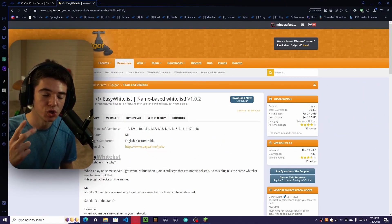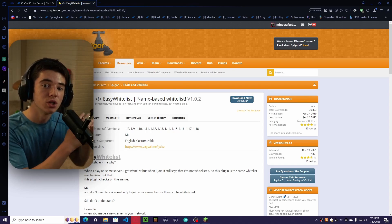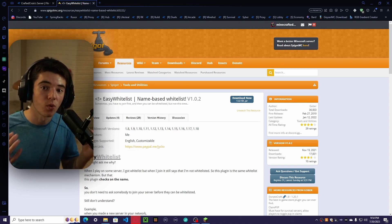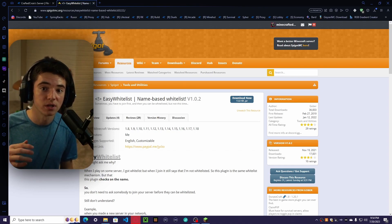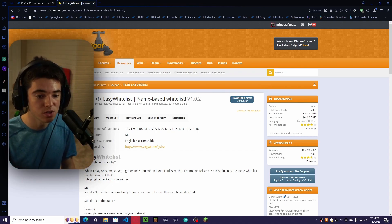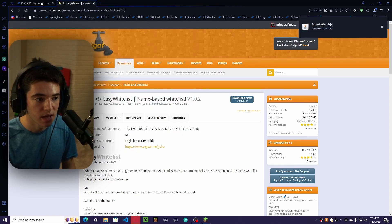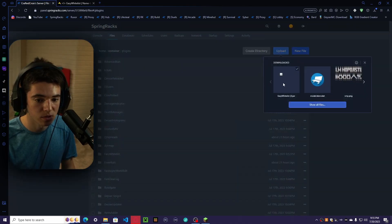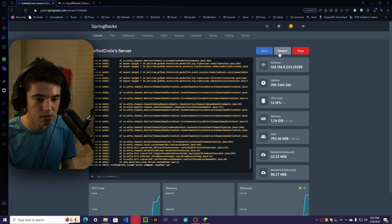Here is method number two, which is the plugin called Easy Whitelist. What it does is it basically allows you to whitelist a player without them having to join the server first, which means you can have the whitelist turned on. It's also especially good for Java and Bedrock servers, because Bedrock players have a dot or underscore in front of their name. So what we want to do is go ahead and click download now, then we can download it and upload that to our server.